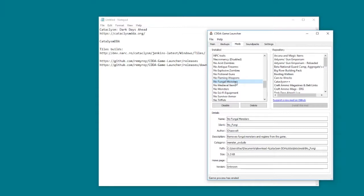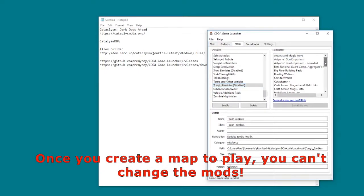Fungal monsters can make it awkward if you start near one - they have a huge area of effect where they can spread out and basically convert the land. If you're going to be a first-time player, I'd probably disable that. You may or may not want fictional guns. I turned off tough zombies, which doubles zombie health. This is just a mod list - you can add and remove mods once you're in the game.